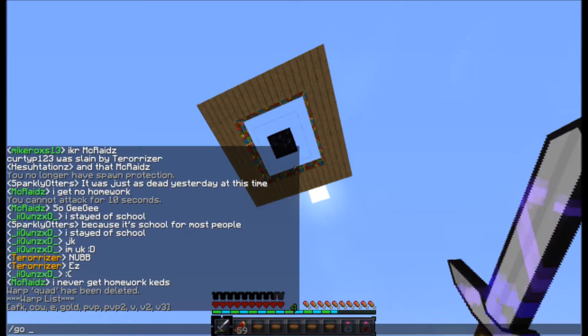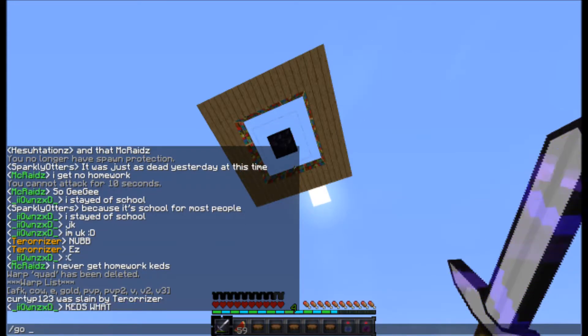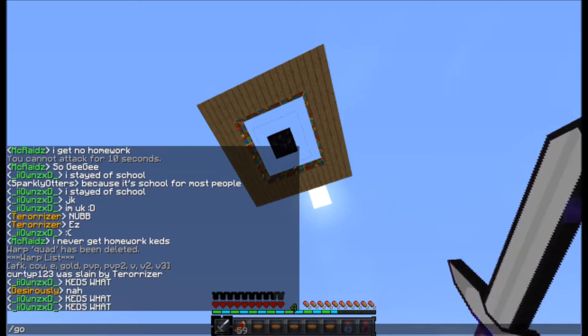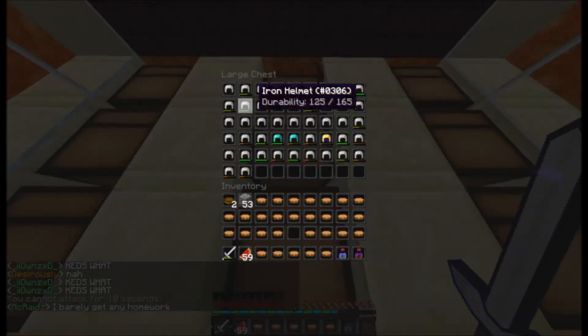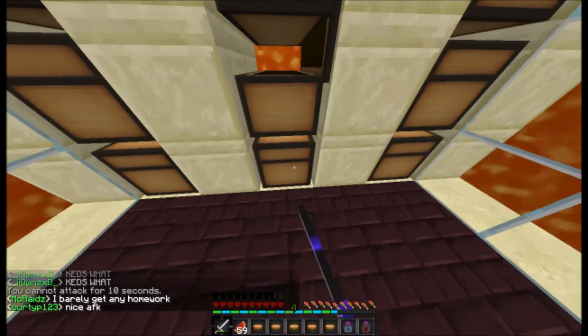That quad spawner was raided — got x-rayed I think. 'Go cow' is exactly the same as 'go afk', and 'go e' is just another enchanter. Gold is a raided gold farm. This is my PVP bank — I don't share it with anyone, it's just my private one. I'm pretty rich I think.